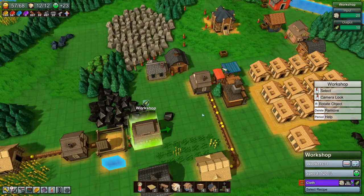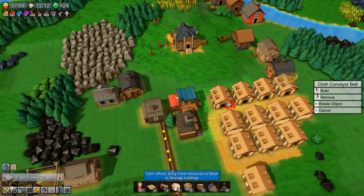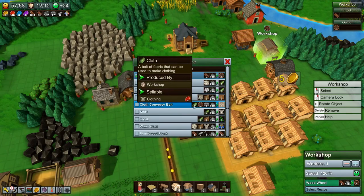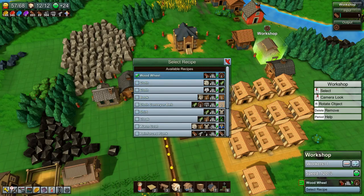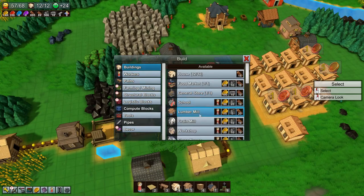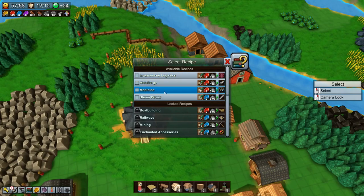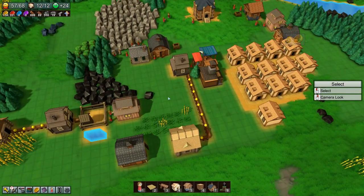We have cloth now. To make cloth conveyor belts we need one cloth, two wood wheels, and one stone brick. New structure unlocked — tree planter! That means our forestry research is done. Let's keep going with research and do intermediate logistics. Let's just get all the red coin research done so that's out of the way.